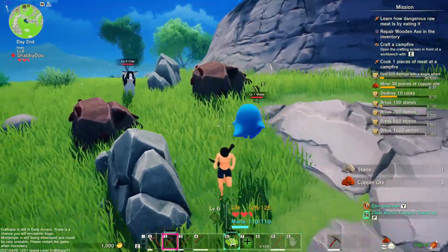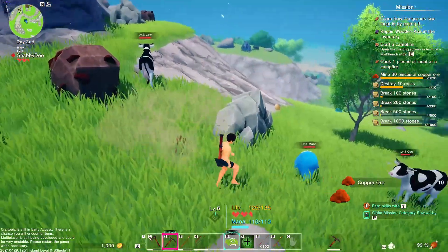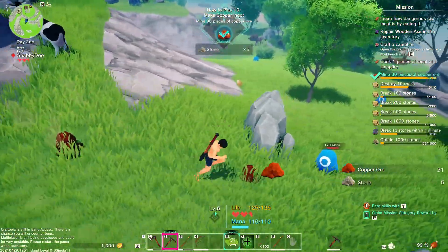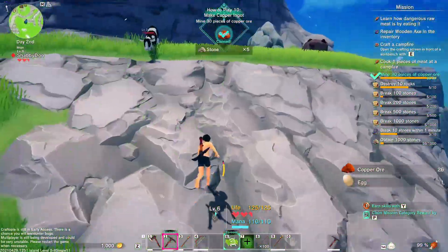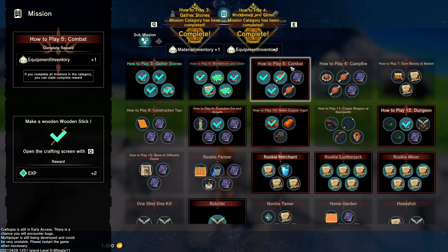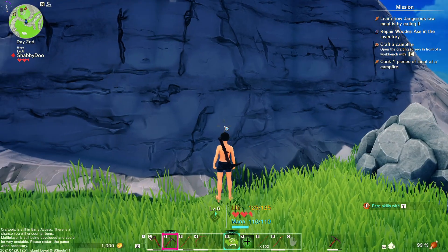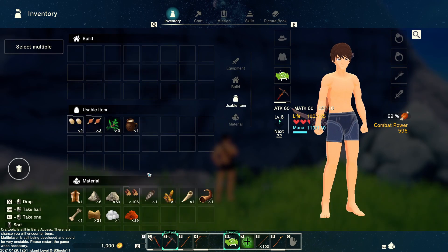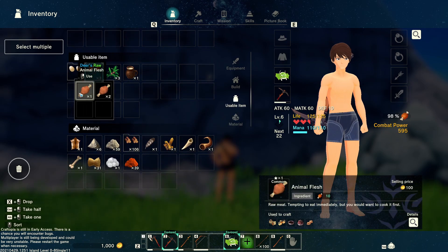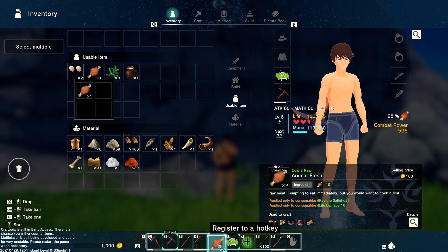'Learn how dangerous meat is by eating it raw.' I love games that say 'learn what happens when you eat raw meat' — like, I don't think I could download a game by myself if I didn't know what happened when I ate raw meat. Probably would have died by salmonella by now if that was the case. Let's check our quests — accept, claim some of these rewards. Let's eat our raw meat so we can get rid of that stupid quest. They've separated the inventory pretty nicely.